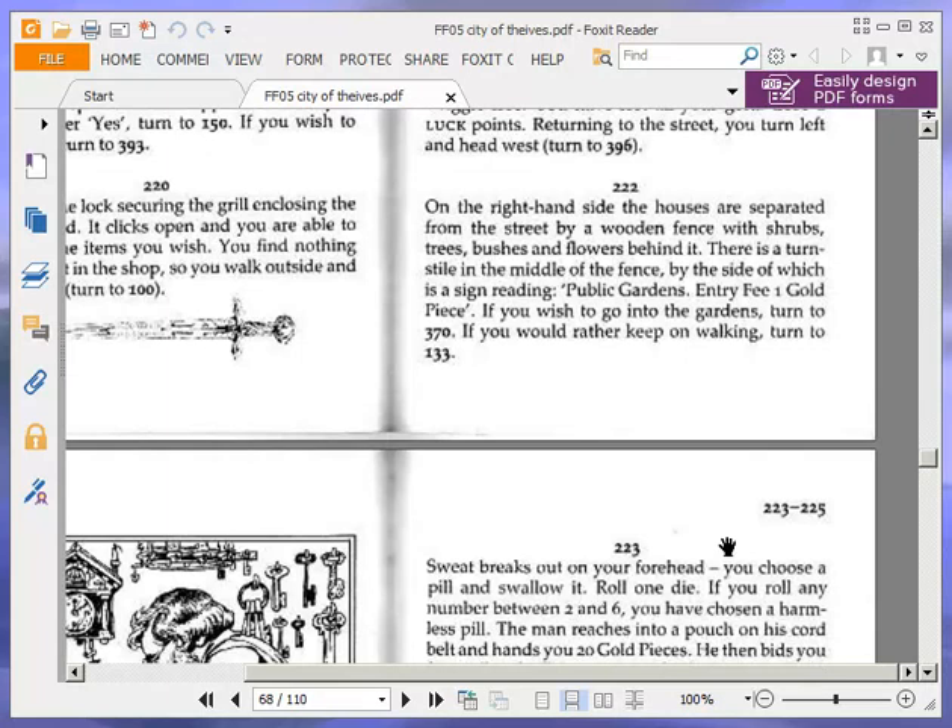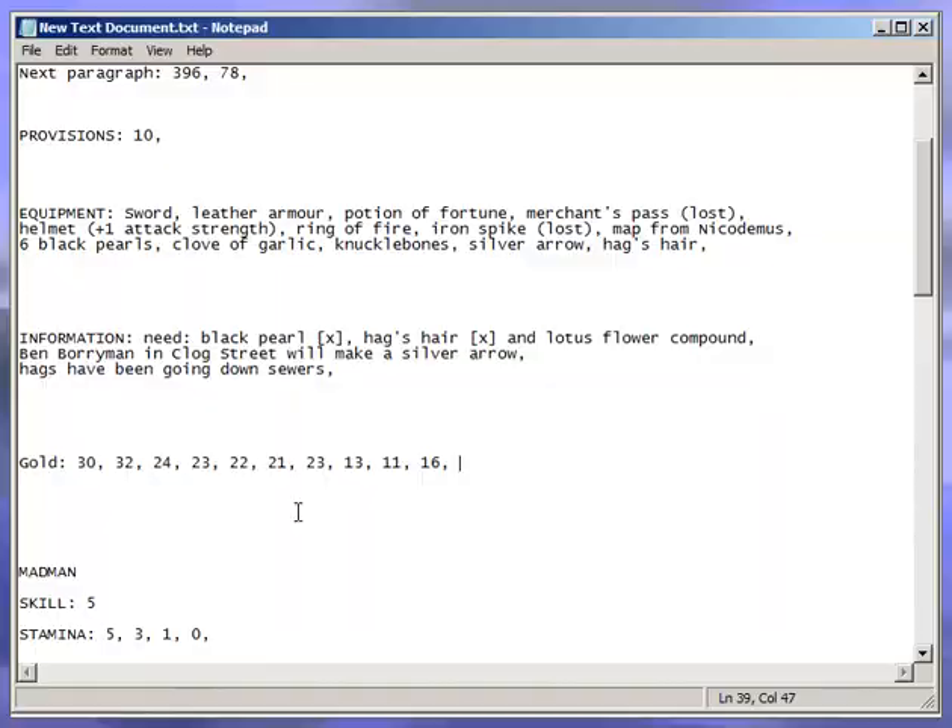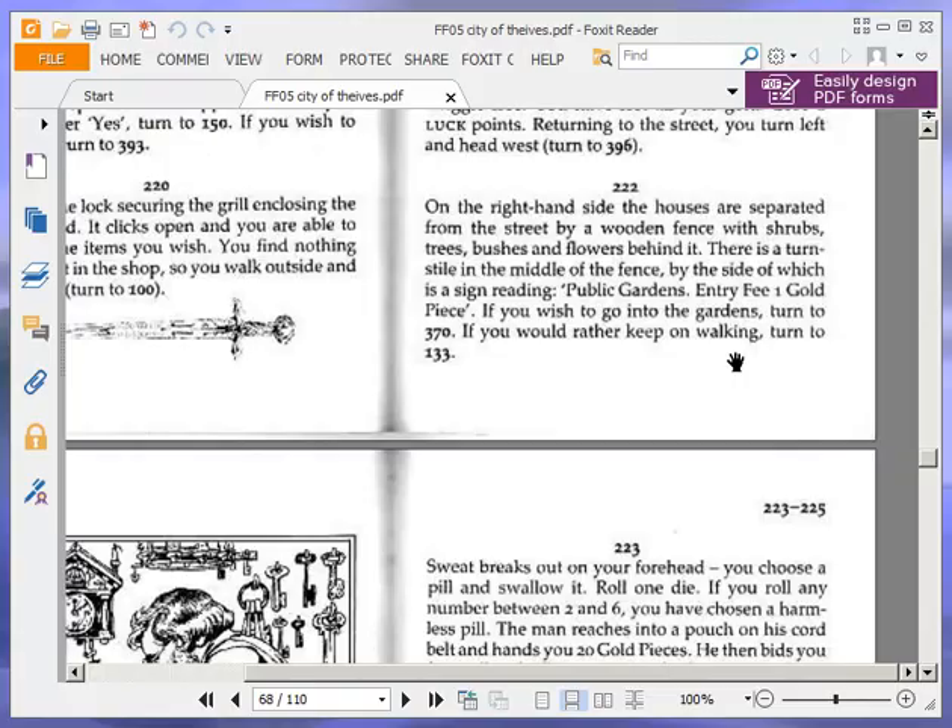On the right-hand side, the houses are separated from the street by a wooden fence with shrubs, trees, bushes and flowers behind it. There's a turnstile in the middle of the fence, by the side of which is a sign reading: 'Public gardens — entry fee, one gold piece.' If you wish to go into the gardens, turn to 270. If you would rather keep on walking, turn to 133. We're going to go in and pay one gold piece — down to 15 now. So turn to 270.